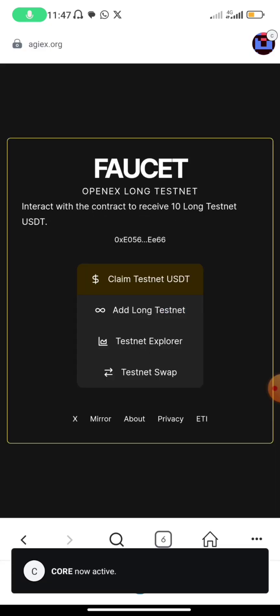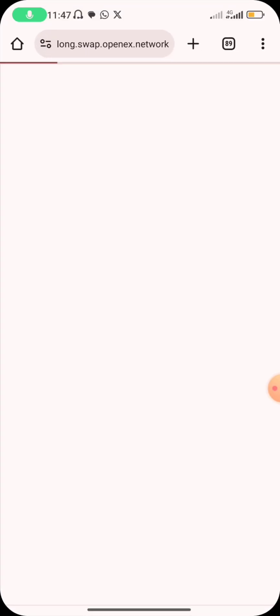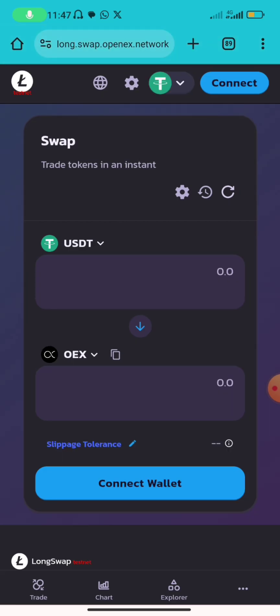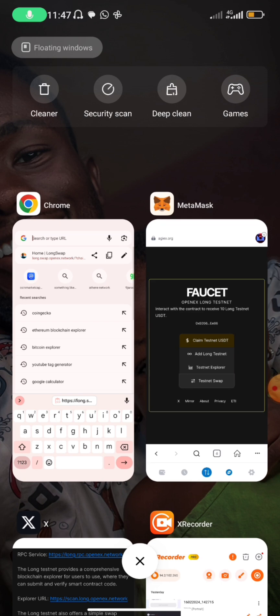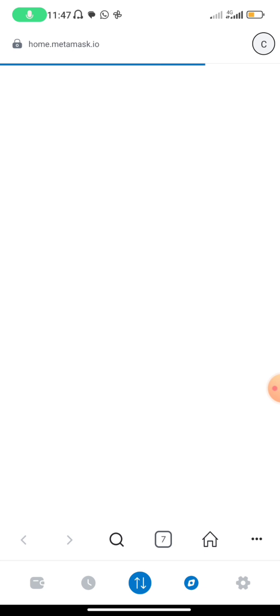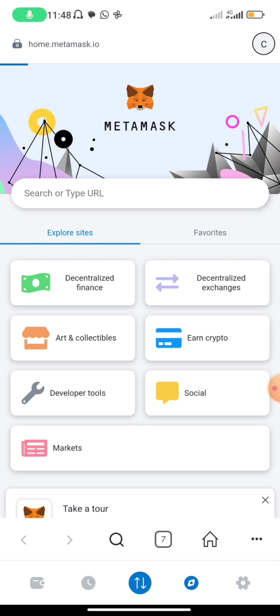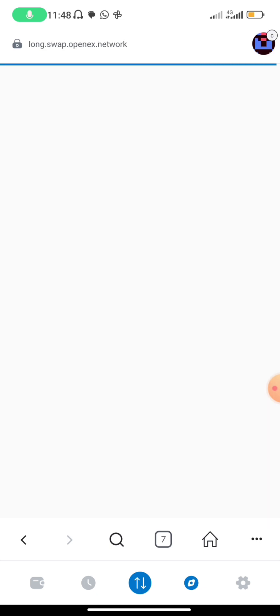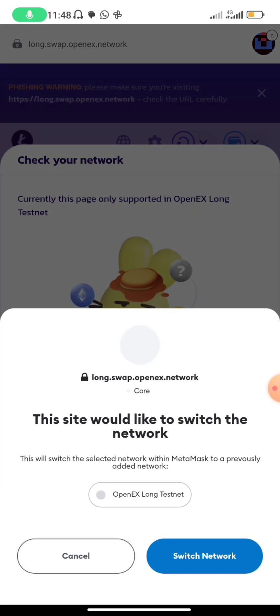Let's connect this first. We just have to go to the testnet swap — click on 'Testnet Swap.' You can't just open it in a normal browser — go to MetaMask, copy the link, and paste it there. When you click on 'Testnet Swap,' it will guide it to another browser, but you just need to copy that link and paste it in MetaMask. Give it time to load. Now we are here and it says 'Switch Network in Wallet' — so we switch it to Open Ears.